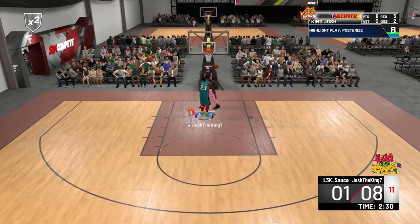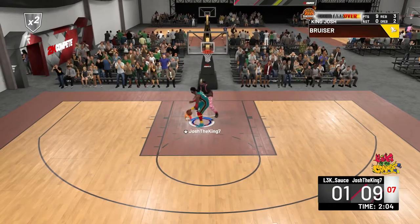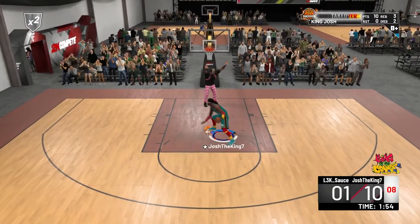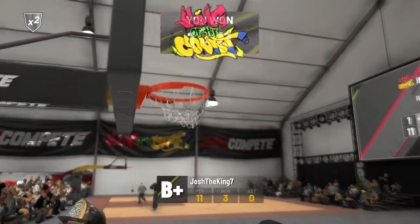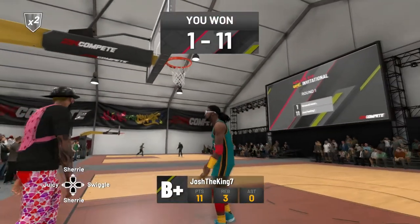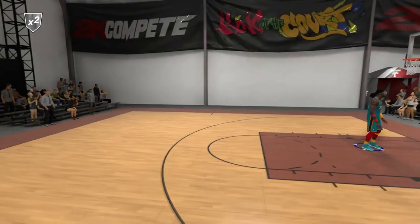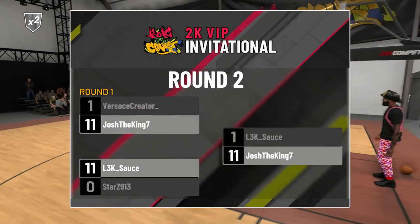With takeover, I just gotta paint match — that's all I gotta do. Easy poster. The one thing about post scorers is that it actually takes a lot of skill, but once you do get takeover it takes little to no skill because most people have no idea how to guard it. In round two we ended up winning 11 to 1 — that was a pretty easy win for going against an elite three, I expected it to be much harder.